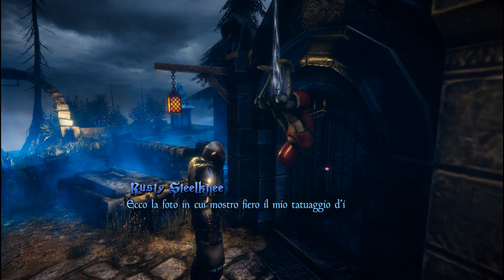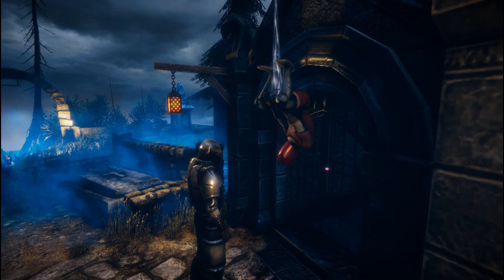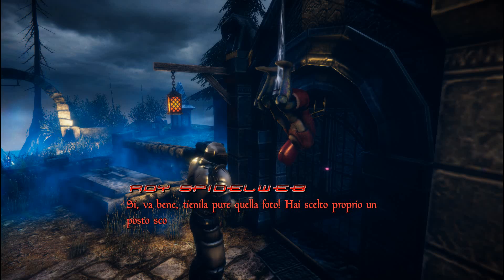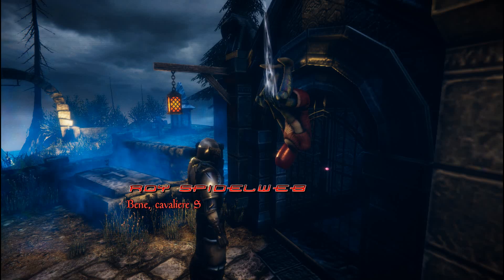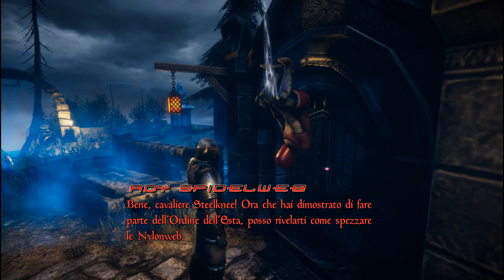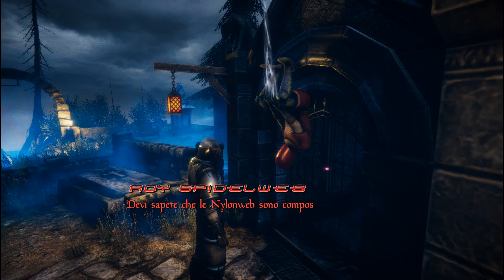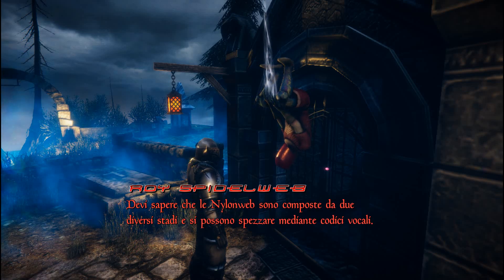Here's the photo in which I proudly show my tattoo enrollment in the ESTA order. Keep the photo. Surely you chose a very uncomfortable place to show you belong to the order. You're telling me. Good job, Knight Steel-Knee. You've brilliantly proven you belong to the ESTA order. Now I can reveal to you how to break the nylon webs. The nylon webs are composed of two different stages and can be broken through vocal codes.